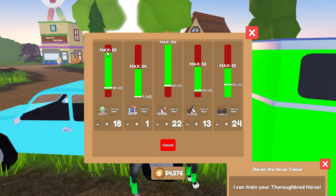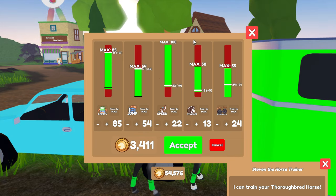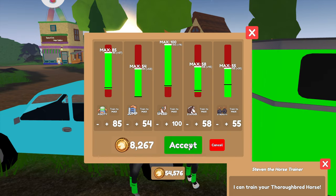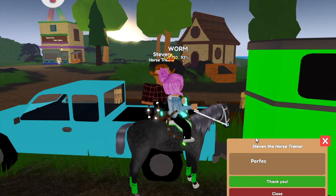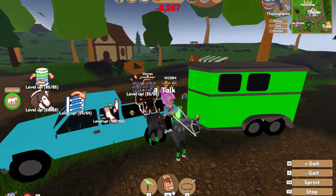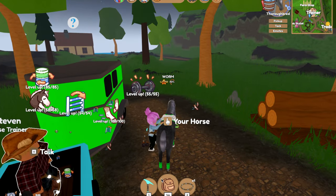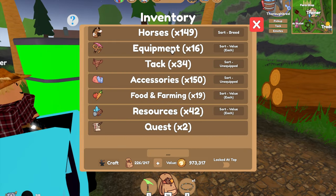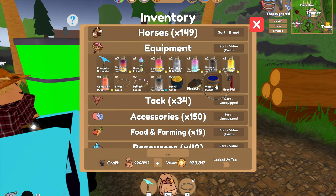Right, now speed. He's got quite a good agility as well. Oh my goodness this is expensive, but it's fine — we're going to use him for all our races. It's a bit annoying that he's lazy but that's okay. We need to give him some water. We also need a name — we need a name for this guy.